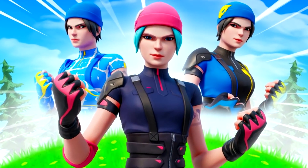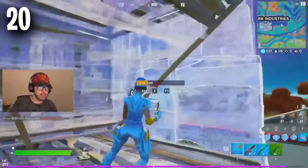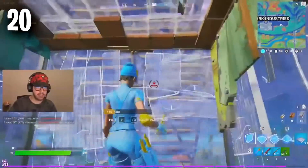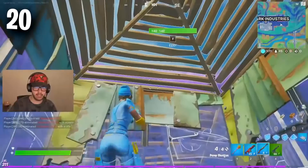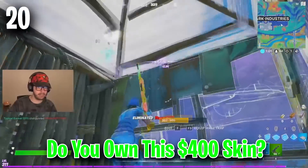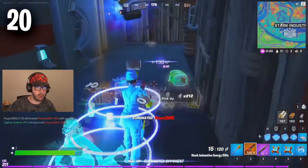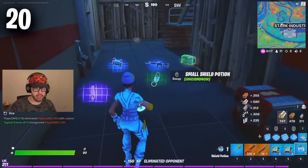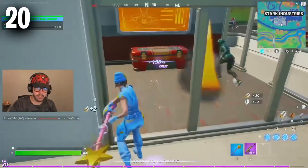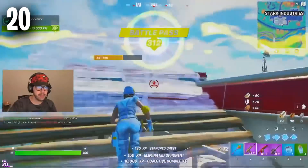Moving on to the number 20 position, we have a very expensive skin — Wildcat. Even though the Superhero Skins came in at 1,800 V-Bucks, the Wildcat skin comes in at $400. If you are going to pay $400 for a skin, then this is definitely going to be worth it. It looks so good, has three different edit styles, and all of these styles are very tryhard. My favourite is definitely the blueprint version — it looks so sweaty, and that seems to be the most popular one. Let me know in the comments if you own this skin.